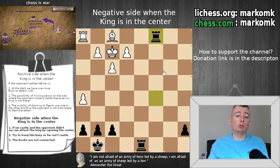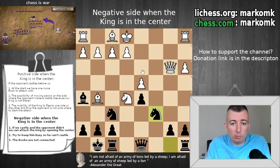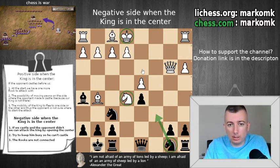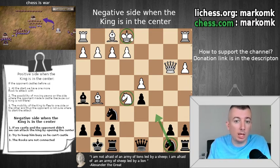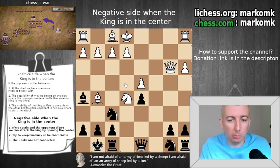That is why white decided to resign — and of course that is a smart decision because there is no counterattack from his side. So again, when you see that your opponent hasn't developed his pieces and has problems with development, try to keep him busy. We will work on different types of positions with the same idea. We are using practically the same technique in every situation — keep him busy. This is the best way to stop him from developing his pieces and securing his king, especially when he wants to castle and your king is totally safe. If you like this video, please subscribe and see you in the next video.